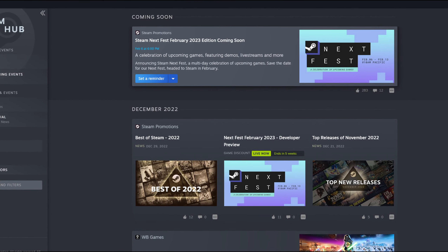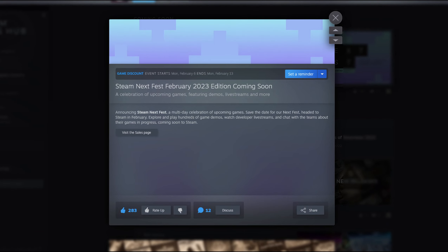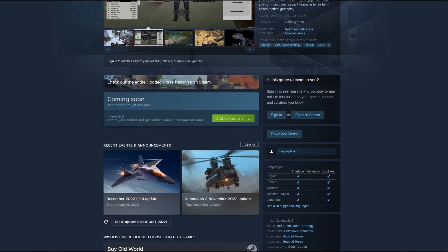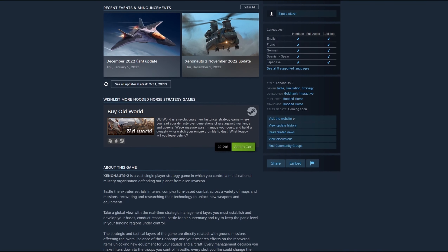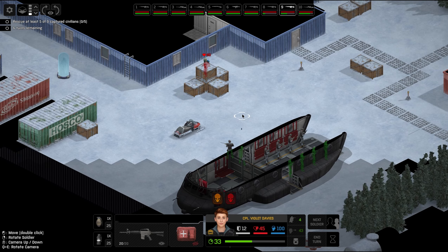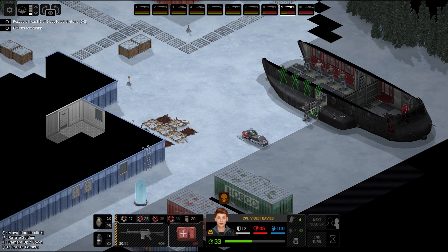Next up is the public demo. Xenonauts 2 will participate in the upcoming Steam Next Fest event, which runs from the 6th to the 13th of February, and because of that, a new demo will be available that allows playing the first couple of months of the campaign. This is huge news since those who are craving to play and did not have the luck of being selected for the open beta yet can play about 5 or 6 tactical missions at the start of the campaign and get a much better feel of the overall state of the game until Early Access.